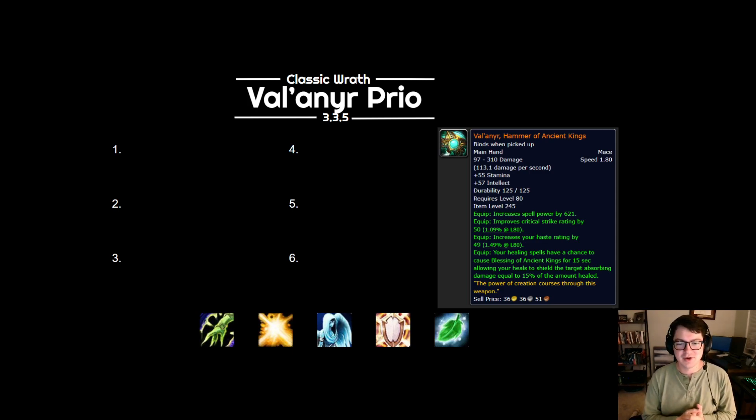Yo, what's up guys? Welcome back to another video. Today we're going to be talking about orange items, the two legendaries that come in Wrath of the Lich King. We got Valinir and we got Shadowmourne. We're going to be talking about what's the priority of how these items come out and what's the priority of exactly how you're going to give them to your raid.